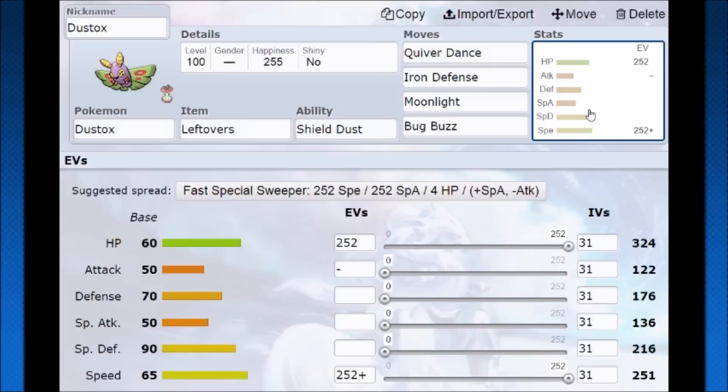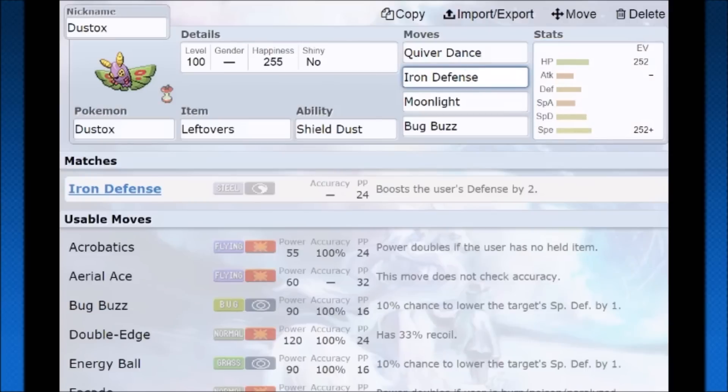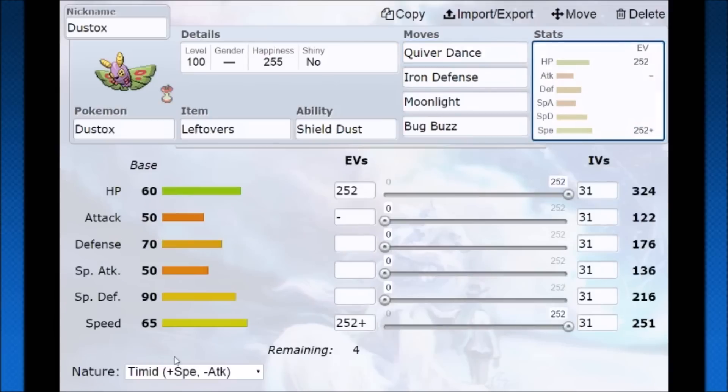Next we have Dustox, and it surprised me — I didn't know it had this much potential. It has fewer base stats than Beautifly, so it just feels unloved and forgotten. But it gets iron defense via move tutor on Cascoon, which is very rare — I don't think there are many Pokemon where the move tutor gives an evolutionary form a move the final form can't get. So we already have iron defense in our favor. Quiver dance boosts special attack, special defense, and speed, which is why it's so strong and why so few Pokemon have it. Go timid with hit point investment so you have good overall bulk.